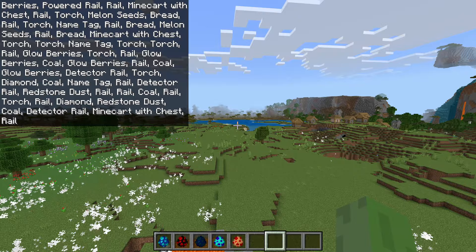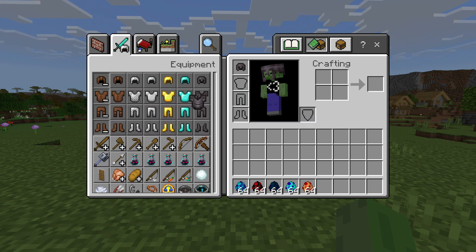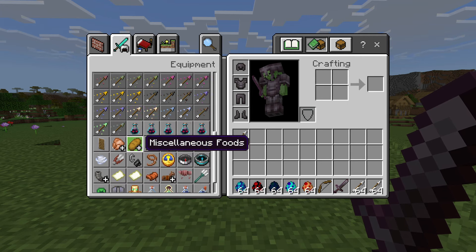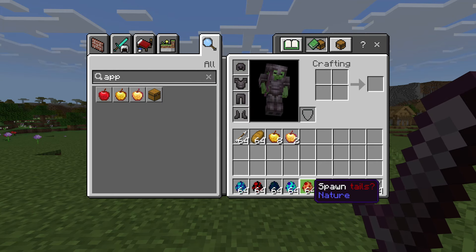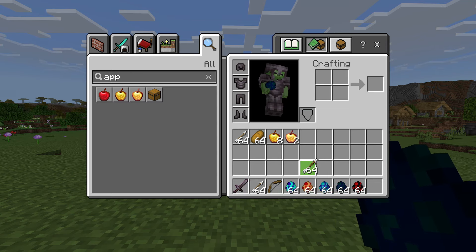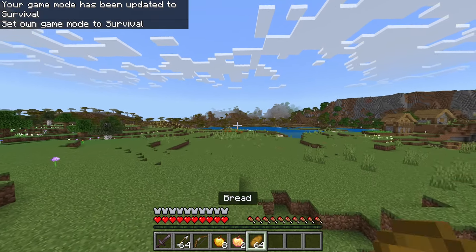I think the first few forms might be possible to fight in survival, but I'm kind of expecting it to be close to impossible. Let's get a bow, a netherite sword, arrows — a few stacks — some food, golden apples, and two enchanted golden apples. Game mode survival, and we'll see how strong these guys are.